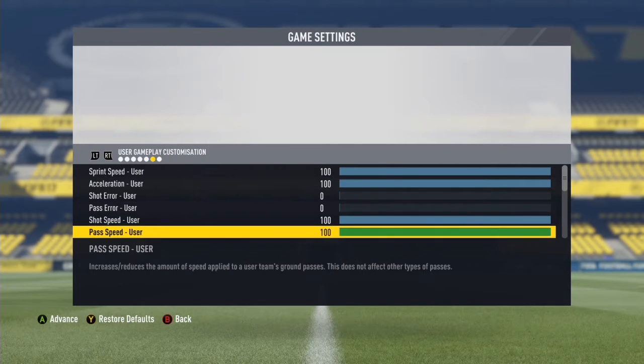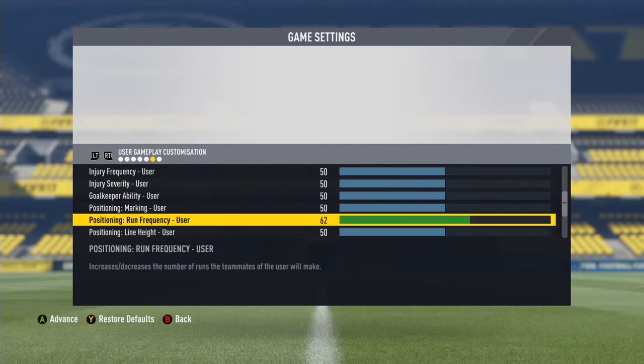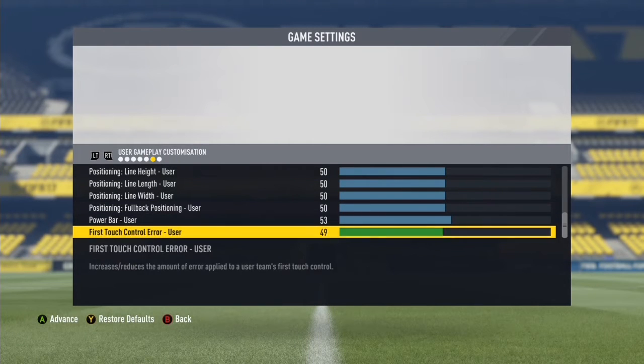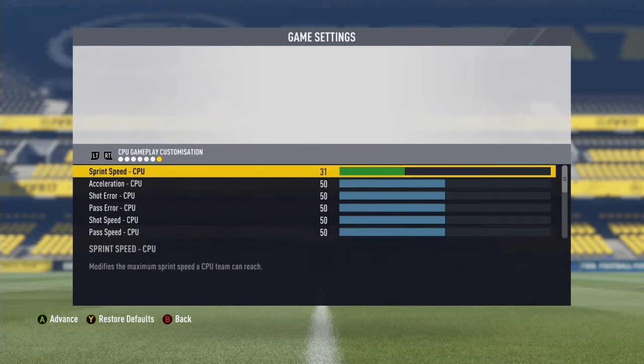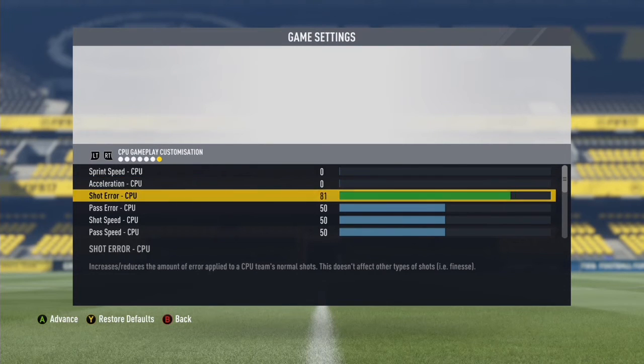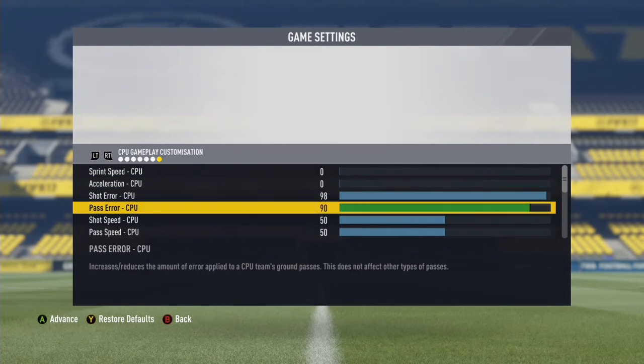Go into your settings and change the sliders to 100 — that'll make your play better and make the opponent worse depending on what you do. Put your sliders on max and the opponent ones on minimum. It makes it so much easier.